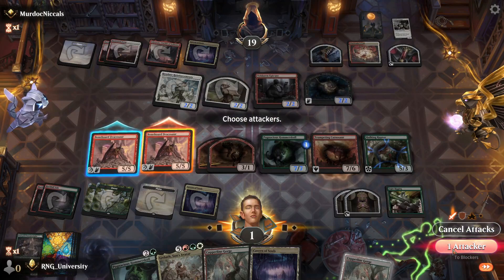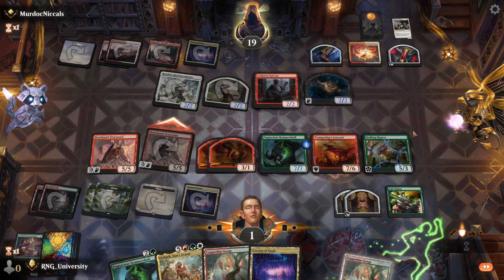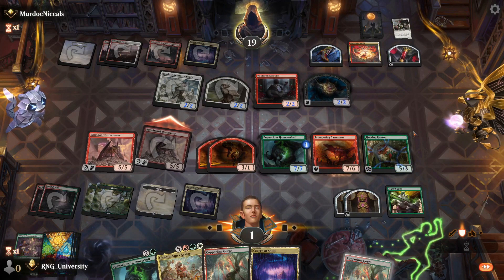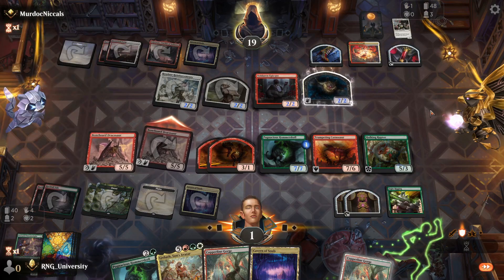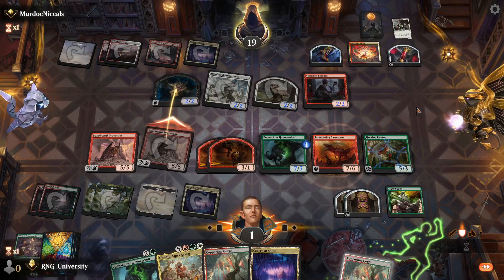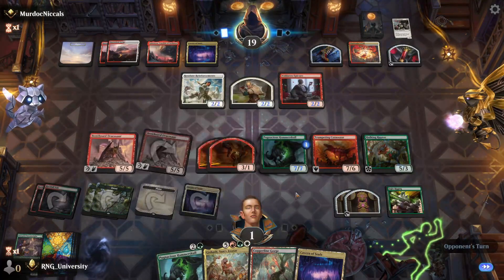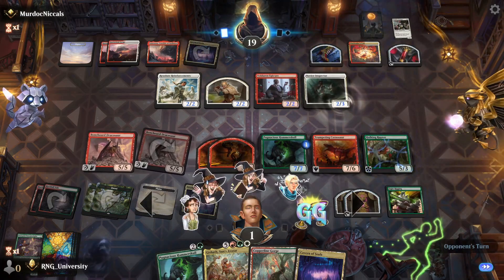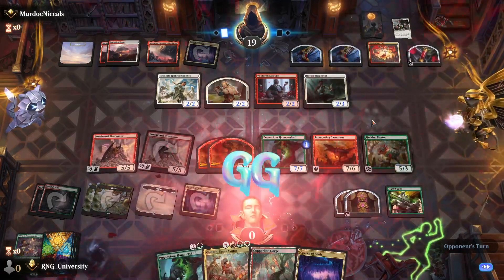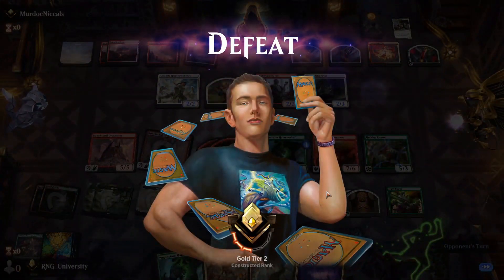Attack with one — I have one blocker. Basically if he draws anything I die. I gotta hope his cards are all land. He has a card in his hand too — that's no good, I'll probably just die. Hey, at least we played it out. The war leader's call is... yeah, GG. It's good. I don't know if I would have played that game any differently.